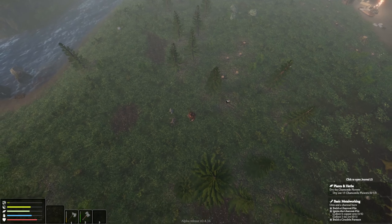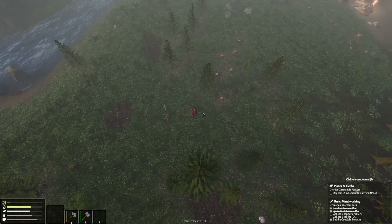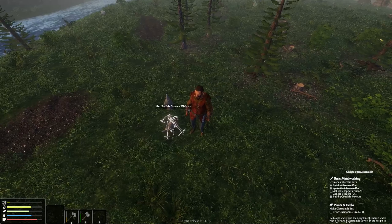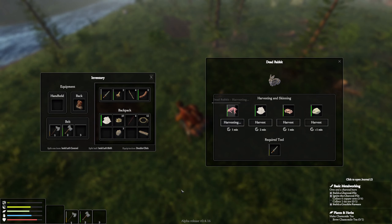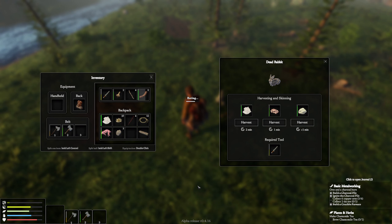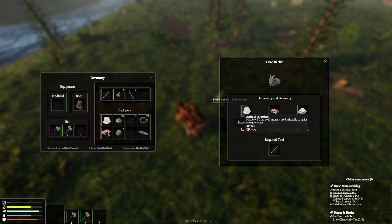Hey everybody, it's GliderCat and it's time to play. We're back in Blight Boy and we've got a lot going on. We were just getting ready to move forward on our metalworking, but we noticed at the end of last episode we had a little rabbit in our snare. Let's harvest this guy up while we're here. We've got a couple sausages cooked — I'm going to eat those to make room in inventory. We've got plenty of room on our hunger bar. He coughs after he eats — not sure if he doesn't like this or what. We're at 85 and we didn't seem to lose health.